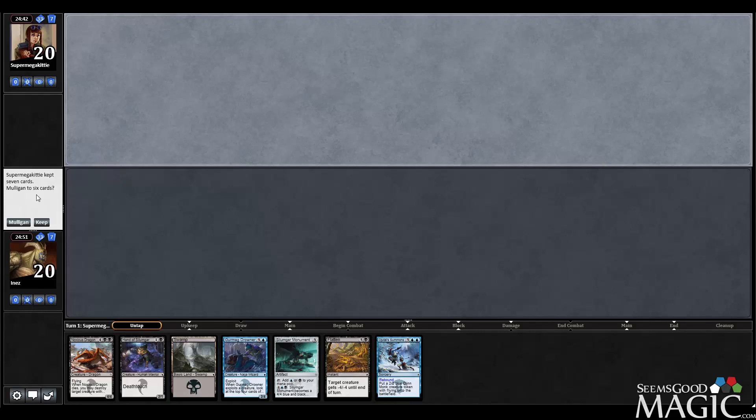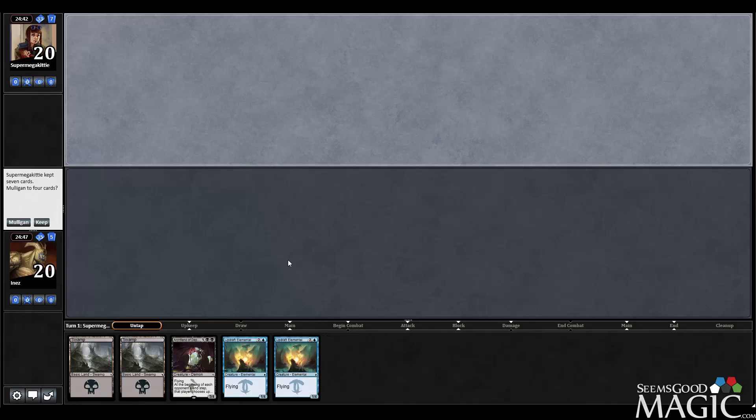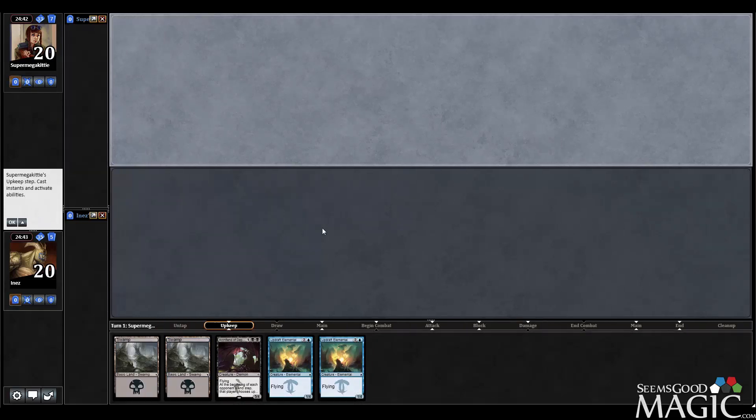Alright, here in round two definitely got a mulligan - two low on lands, another one-lander, so we'll go to five. Alright, two lands, I think we're just going to keep. Let's see if we can draw a blue mana, that'll certainly help.